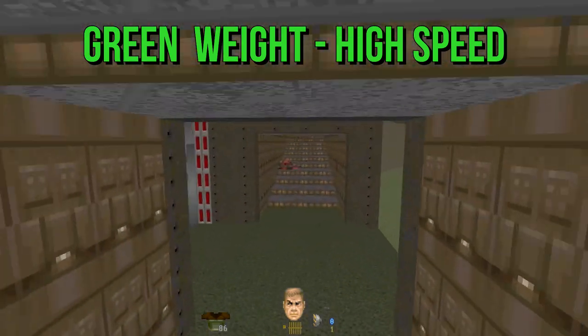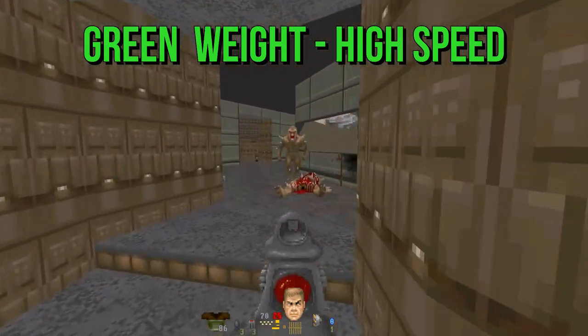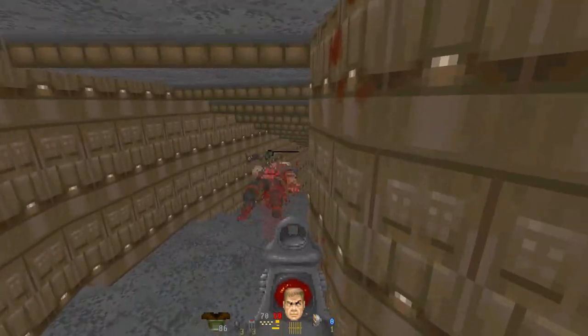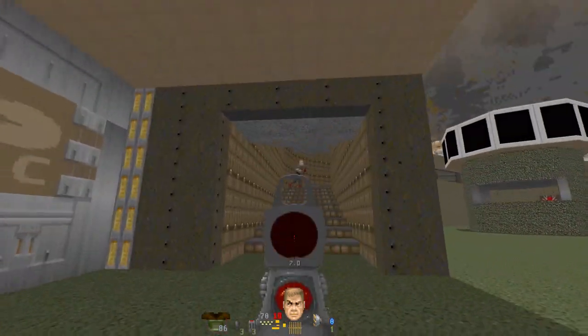Green weight lets you move, leap, and dodge with no problems, allowing for great close combat performance. You have lots of stamina and you can run for a long time, especially on stims.